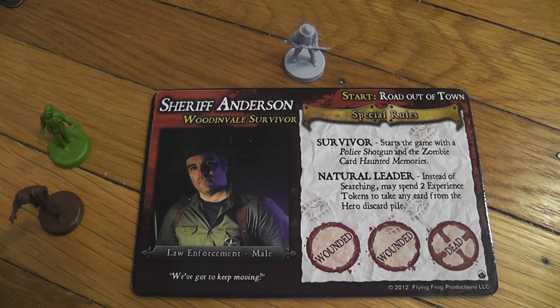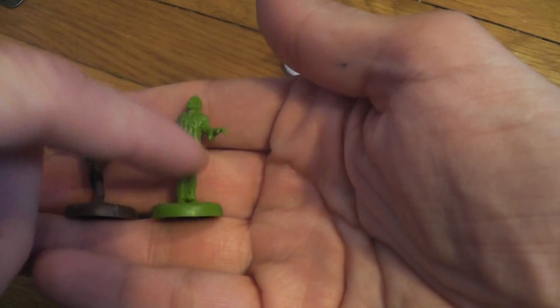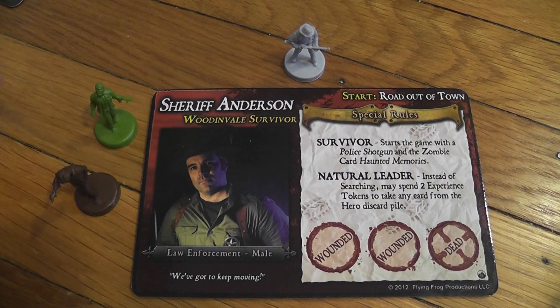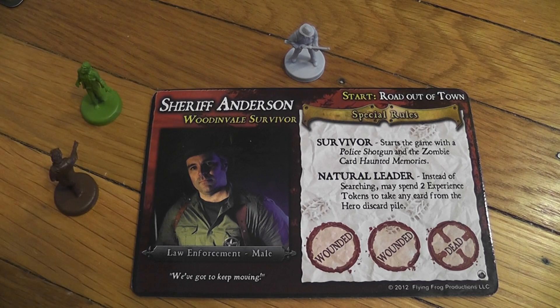The game is played by two players or two teams, one controlling a group of four survivors — always four, no matter the number of players controlling them — and another team or player controls the zombies. You have two different types of zombies: brown ones and green ones. Not because they have different abilities — they're exactly the same. It's just to differentiate them in case you have two zombie players; one player controls the brown ones and the other the green ones, but they work exactly the same.